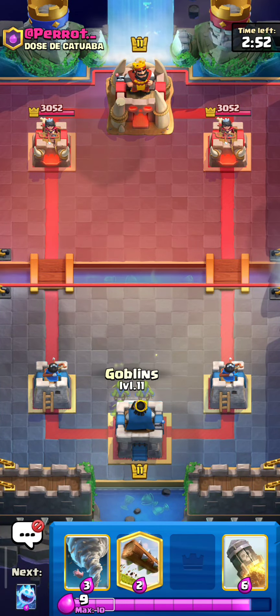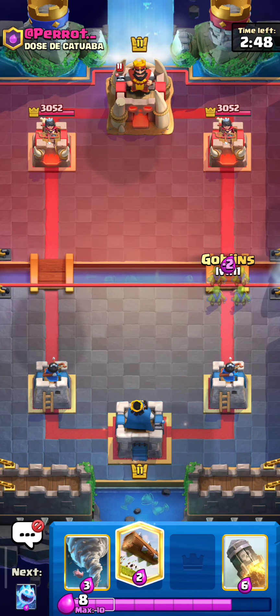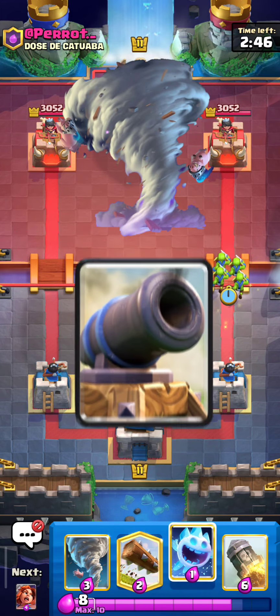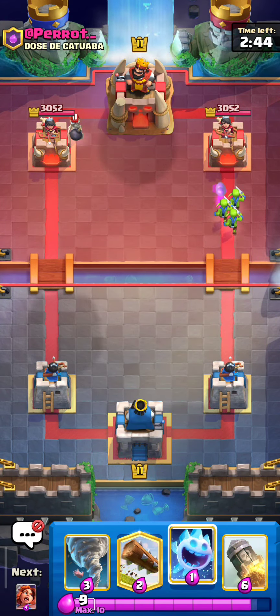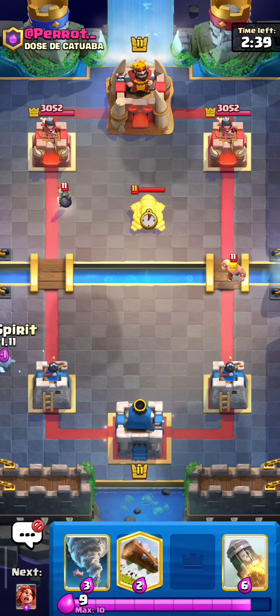Hi guys, today I will analyze my game against E-Giant. This is one of the hardest matchups because it is impossible to push — he has a tornado and cannon, and we have no decent answers to E-Giant. But today I will show you some tricks that will help you increase your chances of success.